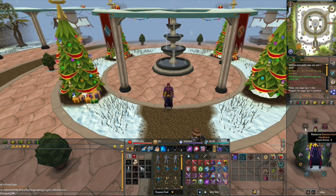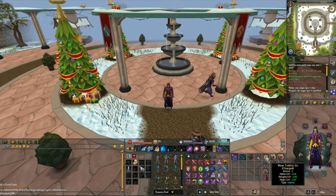For this particular method I'm using a Demon Horn Necklace in conjunction with Bone Crusher, as you can see in my inventory. I also take a Sign of Life just in case I disconnect, and a Ring of Wealth which helps with getting better drops. For my inventory I've got some House Tabs in case you need to tab out, a Holy Wrench for helping with prayer, a Charming Imp to pick up charms, and the Bone Crusher mentioned earlier. I also have a Tokkul-Zo which can be used to teleport to the fairy ring.